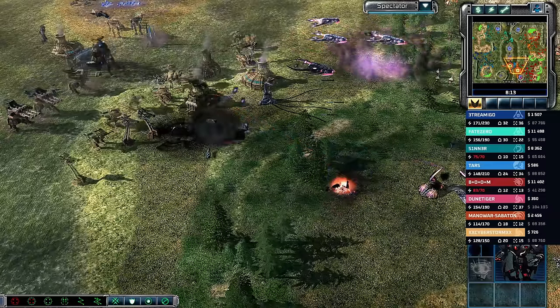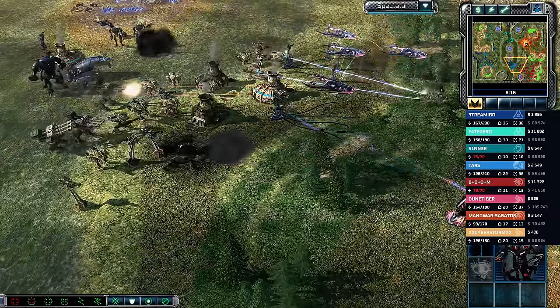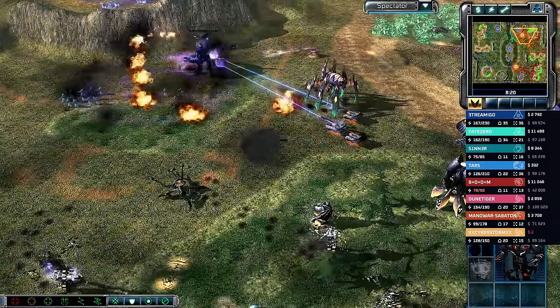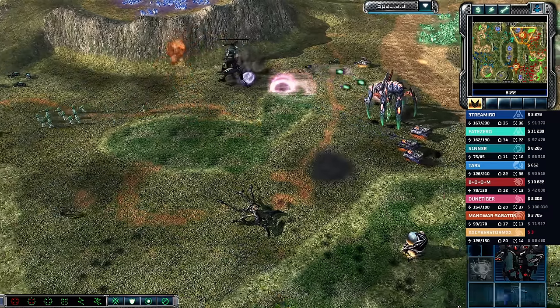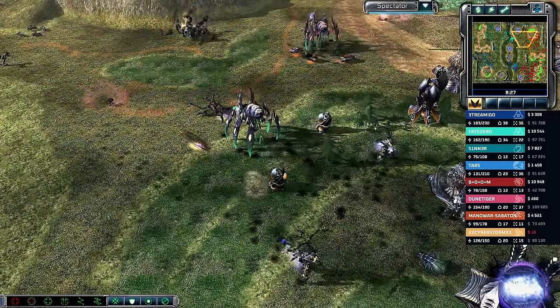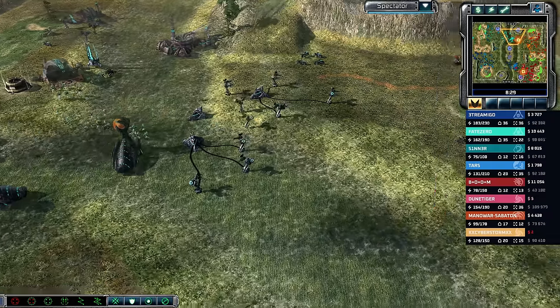It's going to be a base push combining Titans and Behemoths from Steel Talons player Tars, who is getting work done in the south. But I'm not sure he's going to crack open that defensive wall. The Redeemer does go down, and double Eradicators are now ready to move out. Fate Zero is going to need support in the north to hold off the double orange Scrin team.